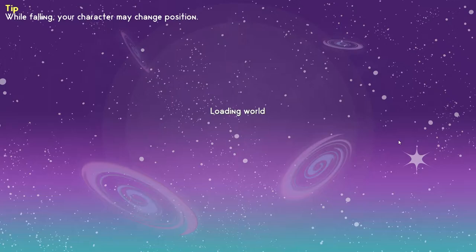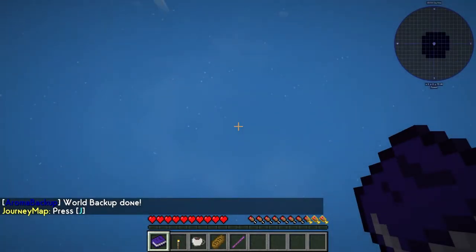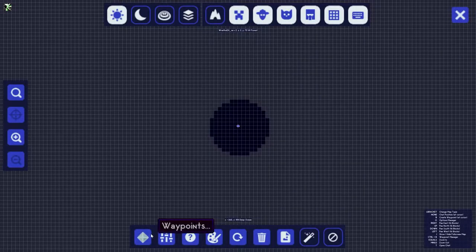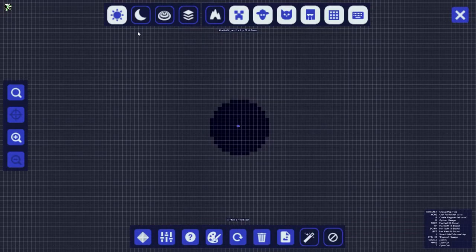Let's just jump on in. Loading world while falling — your character may change position. Yeah, I would think so. I think the position that'll be changing would be the y-axis. You can eat acorns raw or roast them in a furnace — there are acorns now. Okay, so J brings up a map. I was expecting a journal. Waypoints — I don't think waypoints are going to be an issue anytime soon, am I right?